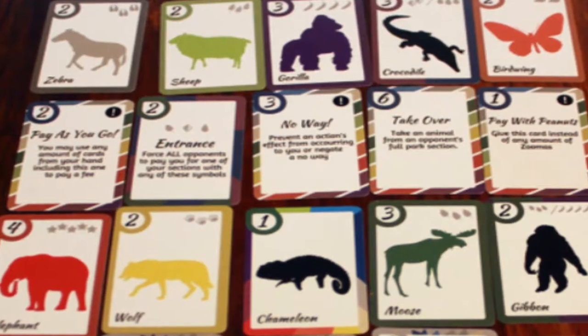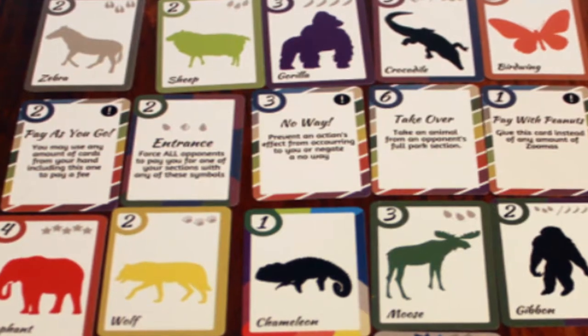In Zoomaka, you're going to be trying to corral a bunch of animals into your zoo. Your opponents are doing the same. What's interesting is not only are you putting sets of animals together in front of you, you also have a bank, a setting card, and actions and events you can take. You're going to try and stop other players from getting sets of animals. You win the game by getting three or four sets depending on the number of players.